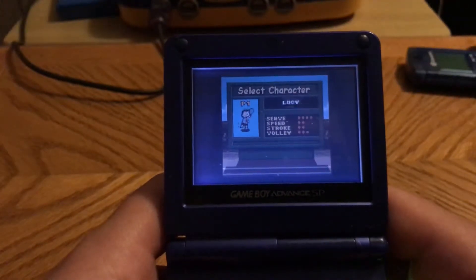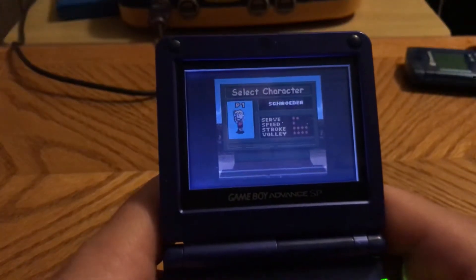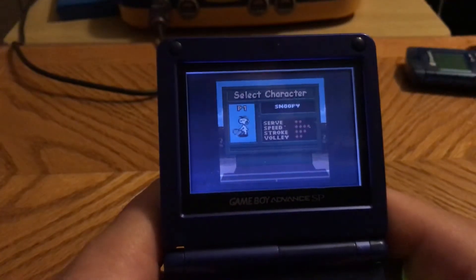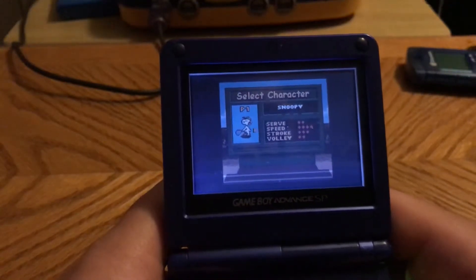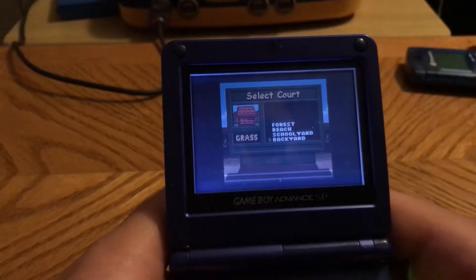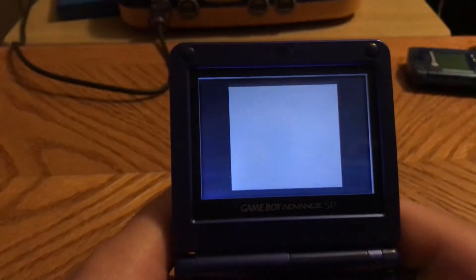This is a tennis game with a selection of Charlie Brown characters, and there are some that are probably yet to be unlocked — even Woodstock isn't unlocked yet. Let's try Snoopy. It's got certain courts: Grass, Beach, Schoolyard, and Backyard. We're going to do Backyard.